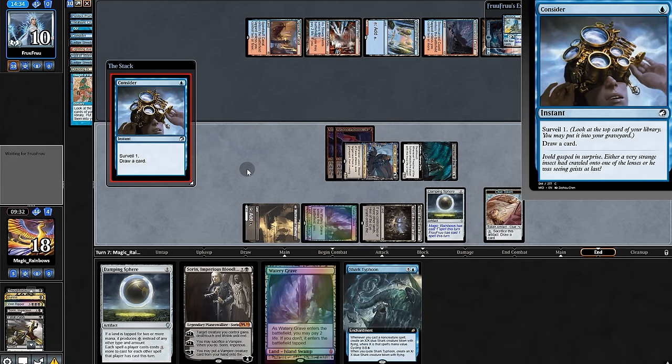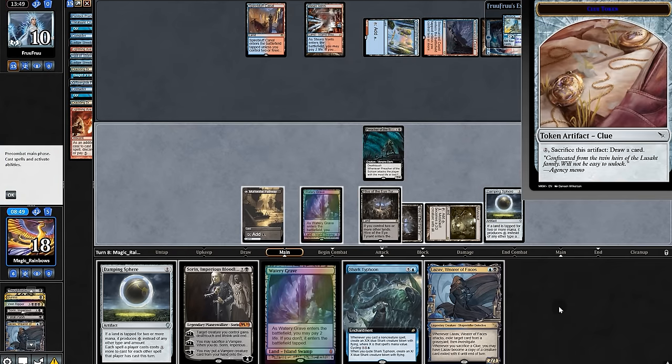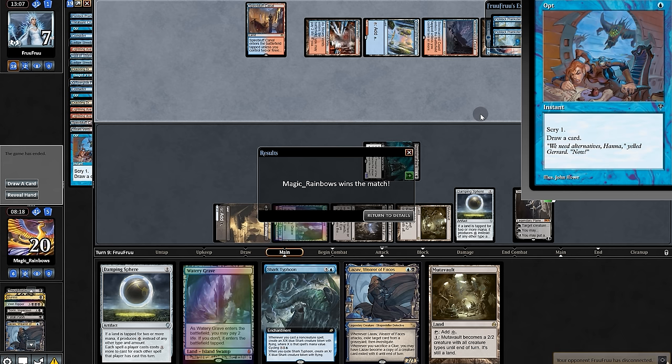Our opponent draws out of sadness, draws some more, a little removal emptying their hand. Land for us — we'll first draw. Another dissolve. But for now we play Sorin, and after learning the definition of Bukkake, our opponent concedes.